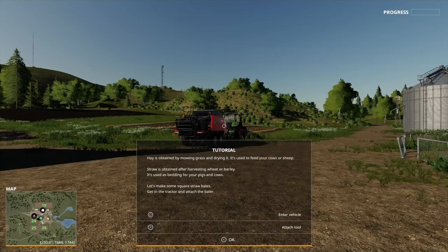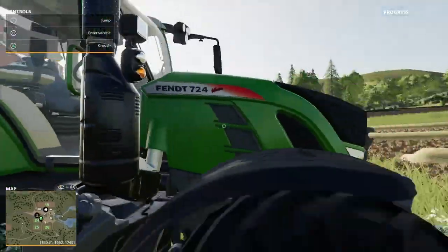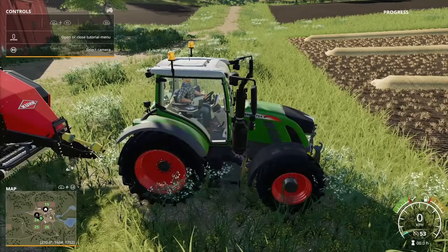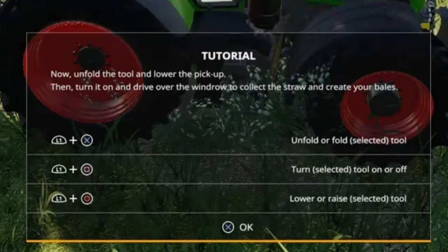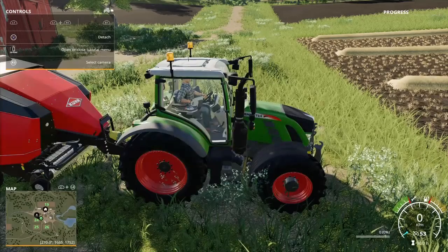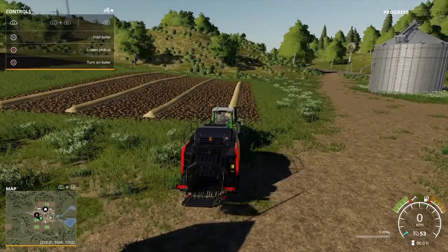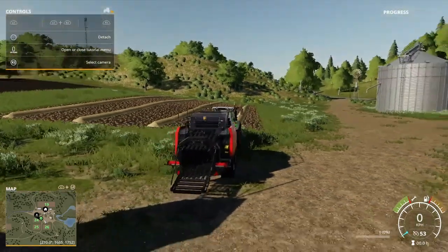Get in the tractor and attach the baler. So let's get to my tractor — it's a Fendt 724 Vario. Let's get in and reverse onto the baler, which is a square baler. Now unfold the tool and lower the pickup, then turn it on and drive over the windrows to collect the straw and create your bales. So we've got to unfold, lower, and turn on.